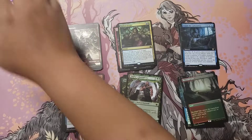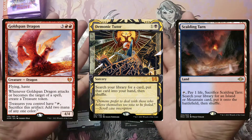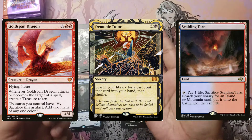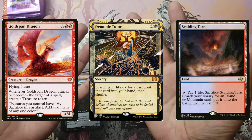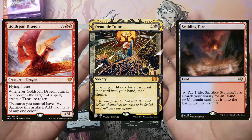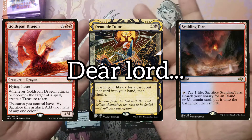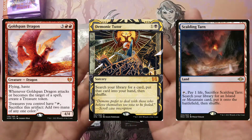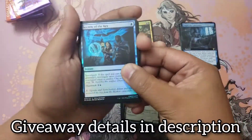So for the 250 giveaway — here are the cards I'm giving away and here are the rules: pick one of these cards and enter it down in the comments. Make sure you leave a like on the video, subscribe to the channel, and leave a comment on which card you want. Whichever card the most people want is the one I'm going to give away. So if most votes go to one card, only that card gets given away — whoever didn't pick that card isn't in the running. Choose wisely. I'll leave the full details of the giveaway down in the description.